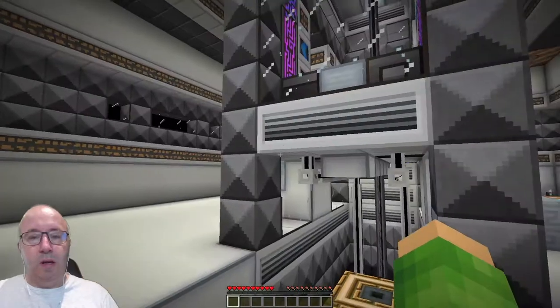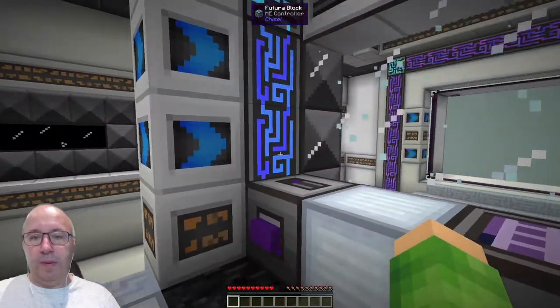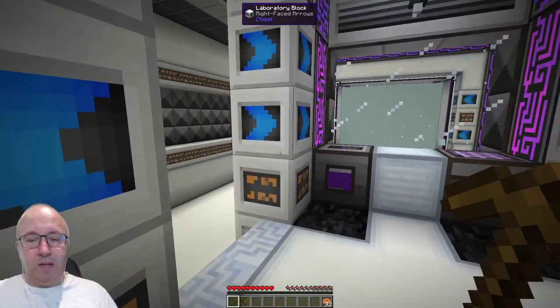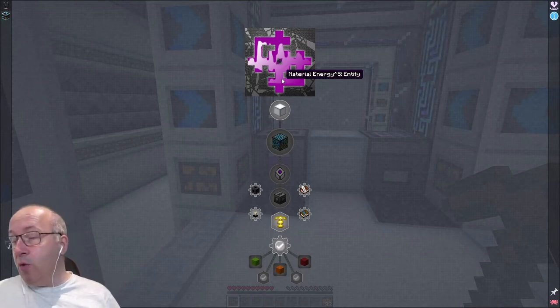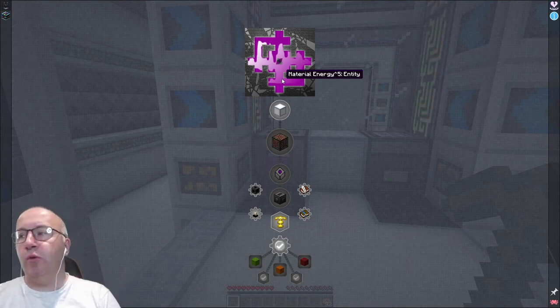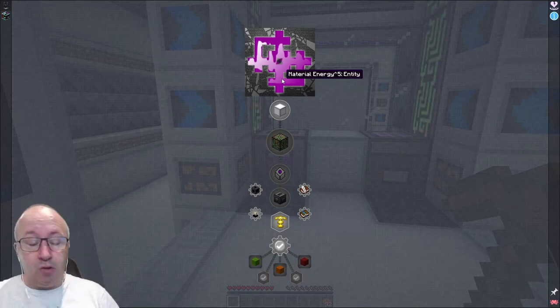Before we start I guess we should look at the quests. Oh look at this place — this is an ME system, well it's the beginning of an ME system. Spatial IO port, ME chest, rabbit trophy. This pack, by the way guys, is Material Energy 5. It was recommended to me by Lou — thank you Lou, it's a cracking choice. The fifth one, never looked at any of the others, but this looks really, really good. I'm looking forward to it. Towards the end of IsolationCraft Season 2 we were saying it was kind of running out of steam, giving no direction, and the quests were overbearing. Fingers crossed this one's going to be good.